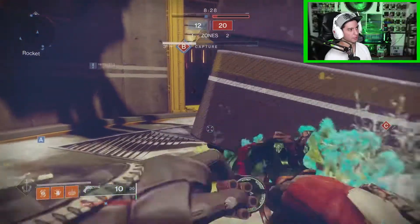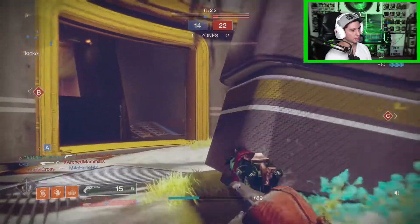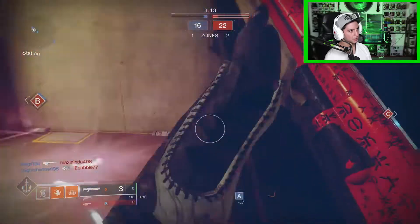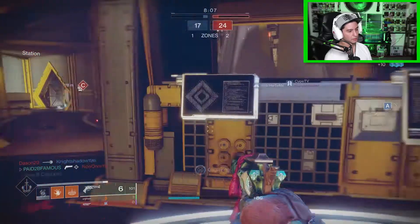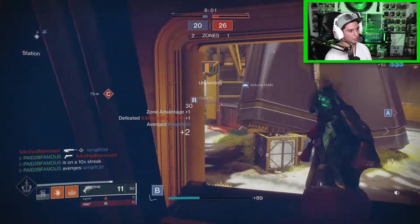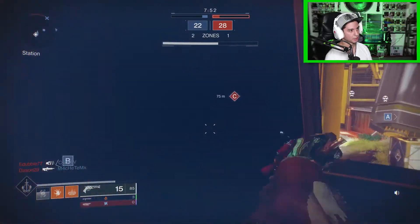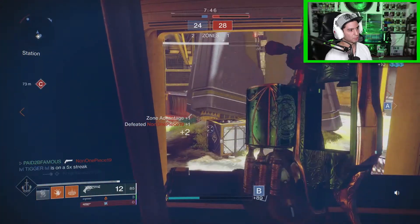I drop down, I got somebody on my left — we got him! Good job team. You captured Zone B, zone advantage is yours. You dodged the wrong way — already on an Unyielding. Teammate, can I get some help down here? There we go — I was patient and I got the kill.